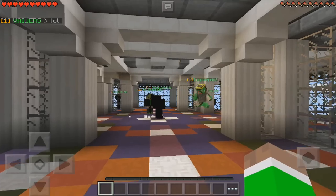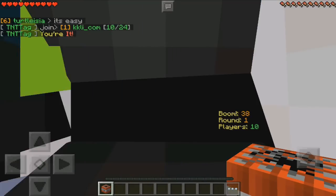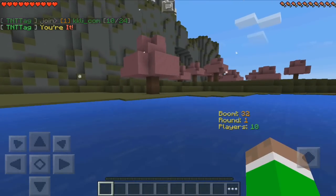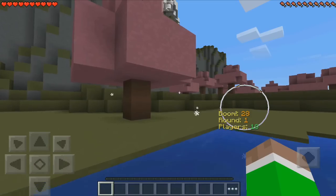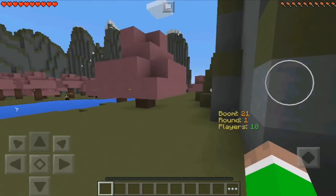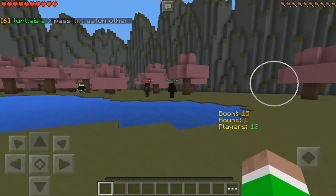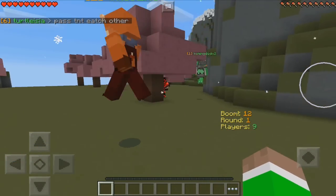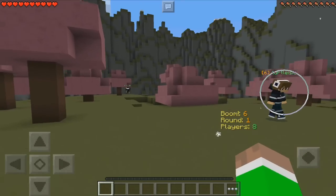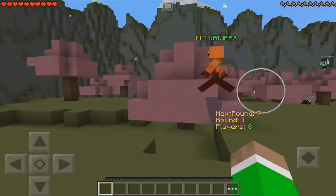Alright, the minigame is about to begin — let's see how we do. There we go! I'm actually 'it', so I just tap on someone and then they have the bomb and we have to run away. There's a little display showing players and round number. Oh, that guy left — come on, don't leave just because you're it. Someone may have actually exploded.